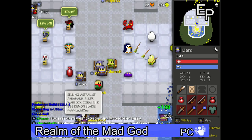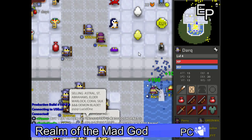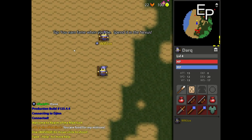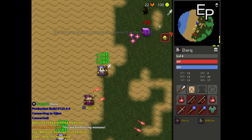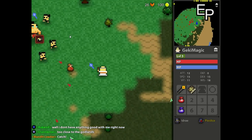Today on review we are looking at Realms of the Mad God, which you can get over on Steam for free, since this is a free-to-play MMO that is pretty much drawn back to the 16-bit era of RPG, with it of course being a 2D pixel art dual-stick shooter RPG.